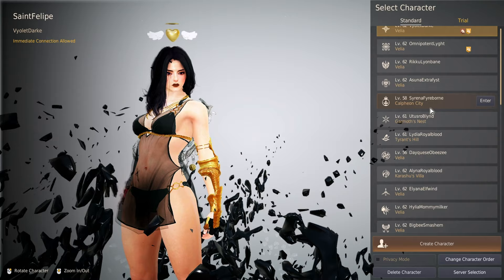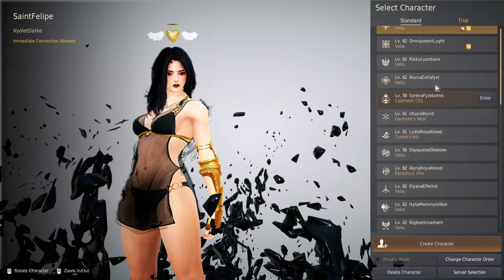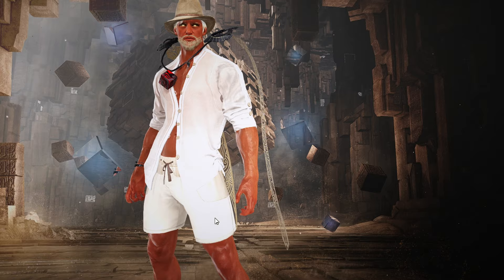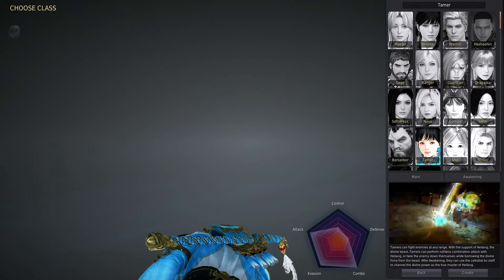Once you choose a server, you'll be on the character selection screen. As a new player you won't have many characters, but that doesn't matter since we all create a Seasonal character the same way. When clicking Create New Character, you'll be given the option between a Seasonal and a Normal character. Create a Seasonal character — your Seasonal character will graduate into a Normal character later, so there's no downside.